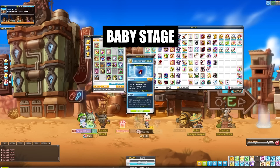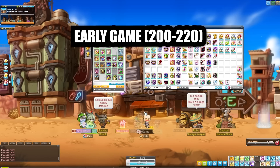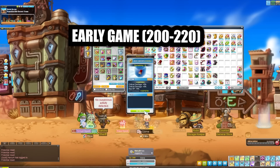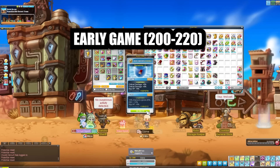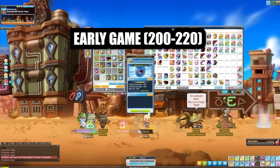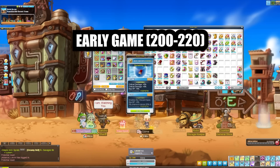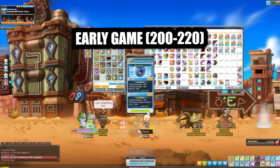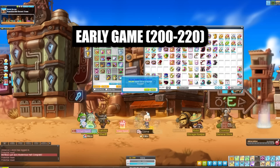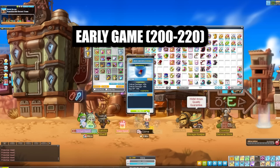Moving on to early game at level 200 to 220, I would say go for epic to unique gear with two lines of stat — any two-line combination is perfectly fine. At these stages, having percent stat does increase your damage by quite a lot. It starts getting diminishing returns the higher you go, but when you first start off, that epic-to-unique two-line gear is definitely going to increase your damage a lot, and you'll want it for training at these maps.